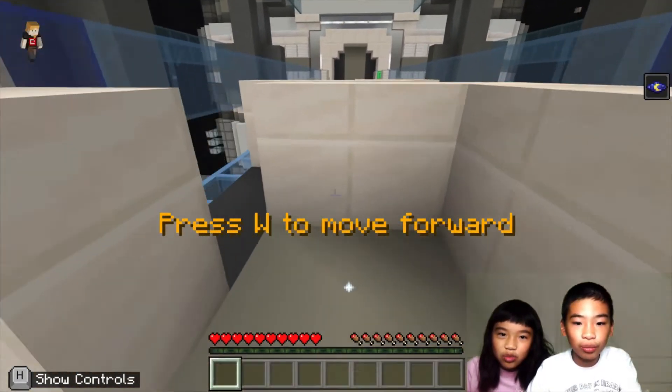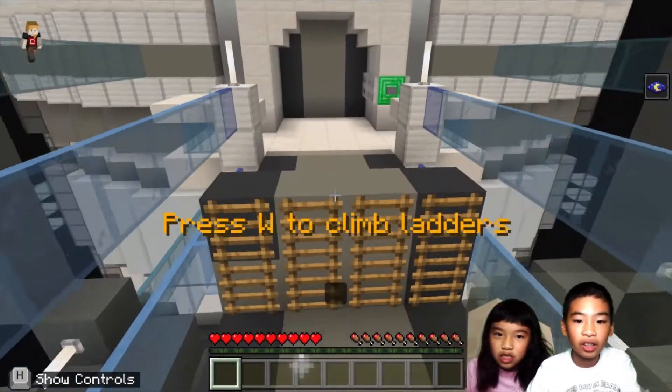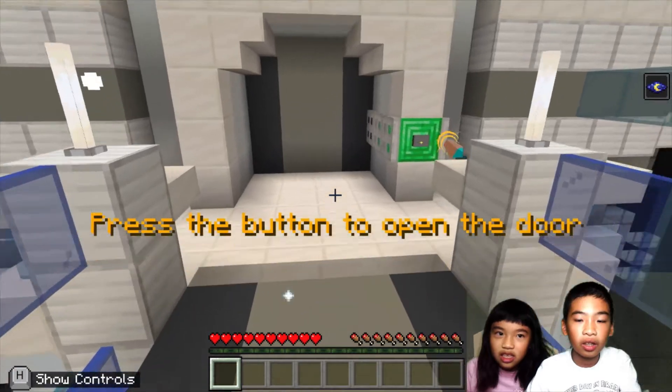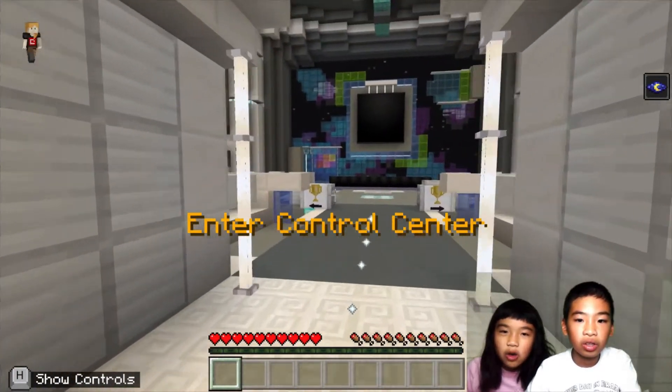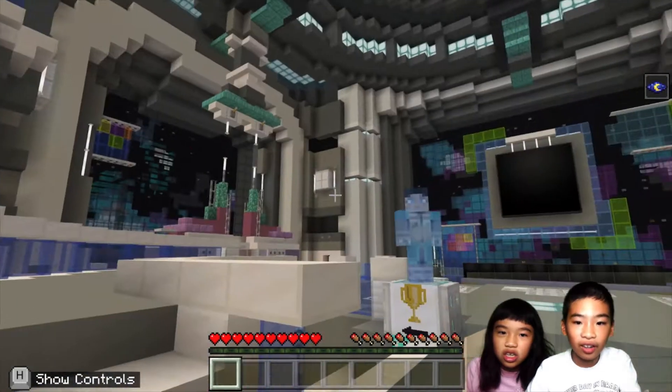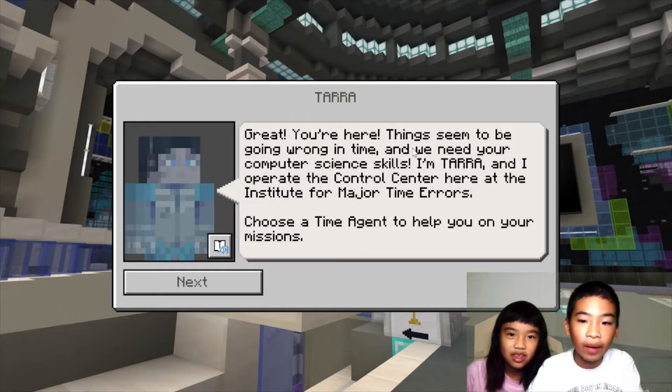Press W to move forward — so these are the controls. Let me go through a little maze. Press the button to open the door. Enter the Control Center. This person is called Tara. Things seem to be going wrong in time and we need your computer science skills.